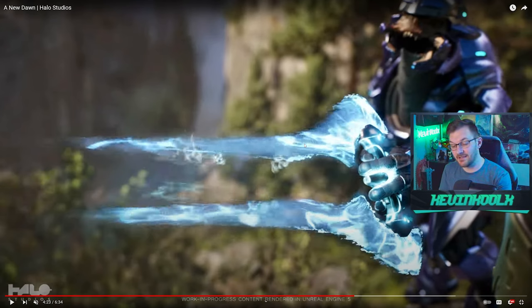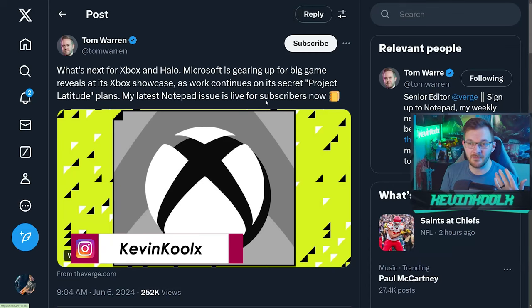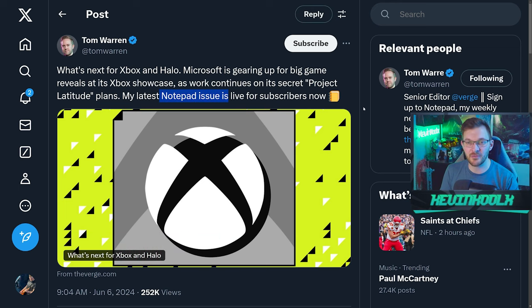The big thing I wanted to point out is the leak rumors we heard a few months back about a Halo CE remake in Unreal Engine 5. Tom Warren of The Verge tweeted this out — what he called a notepad issue, a quick little blurb — saying they're looking to do Project Latitude with the Halo franchise, bringing it to PlayStation and most likely Nintendo as well. It also mentions a Halo CE remake made in Unreal Engine 5.